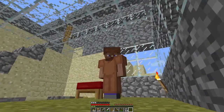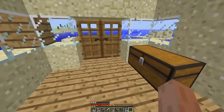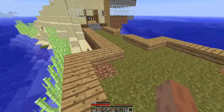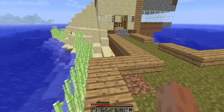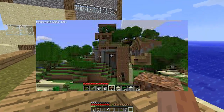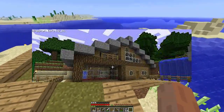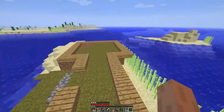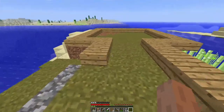Hey, welcome back. We're playing Minecraft Hardcore, and it's on version 1.0. I'm not sure if I'll stay in this version, but it does fascinate me. I love the aesthetic of the early Minecraft versions. We are in survival mode — I do have hearts — and hardcore means if I die, the world gets deleted. There's probably a way to get it back through third-party funny business, but that's not what I'm about.